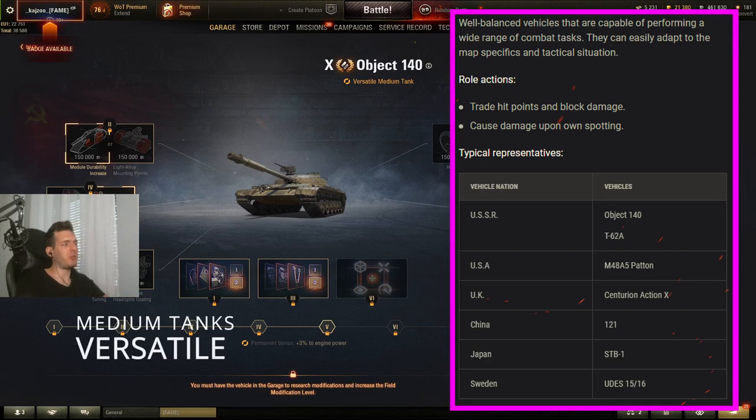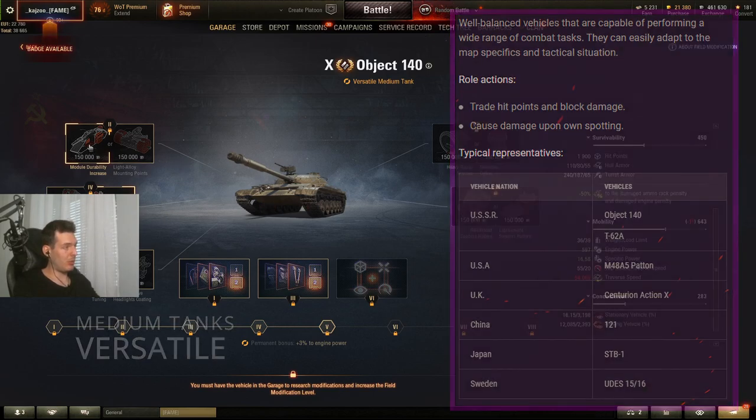The next group of medium tanks are the versatile medium tanks: the Object 140, the TVP T50/51, the M48 Patton, the Centurion Action X, the 121, the STB-1, and the UDES. These tanks work fairly similarly, with some exceptions, so this should cover most of them.